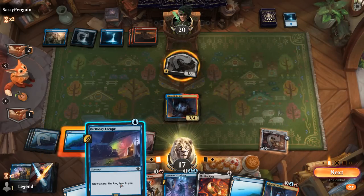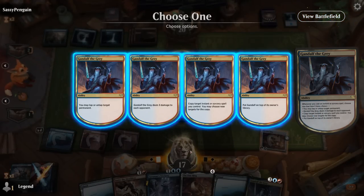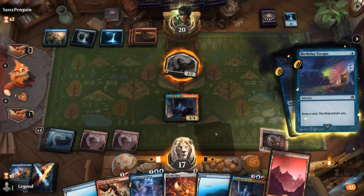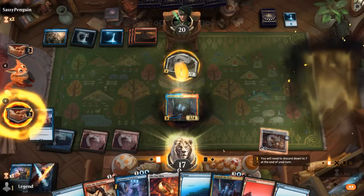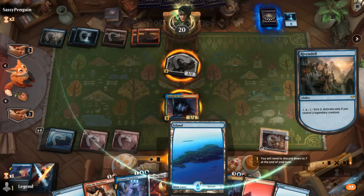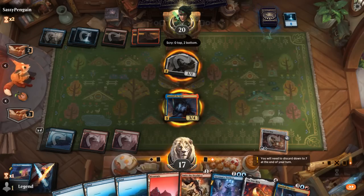This Gandalf sadly doesn't have flash, so we play it out. We get to copy a target instant or sorcery — draw two. Our ring goes to level three. We'll have to discard to hand size. The opponent scries. We won't be able to block their ring bearer, but next turn we might pull the trigger on Smite the Deathless.